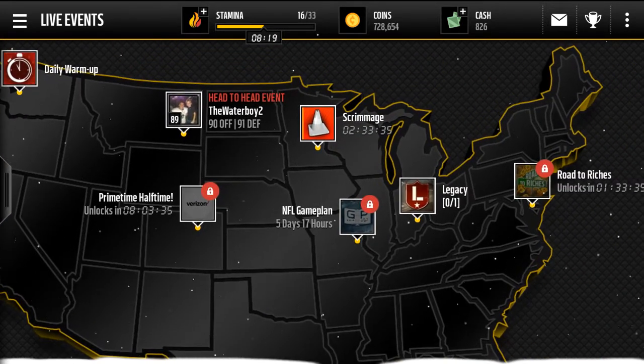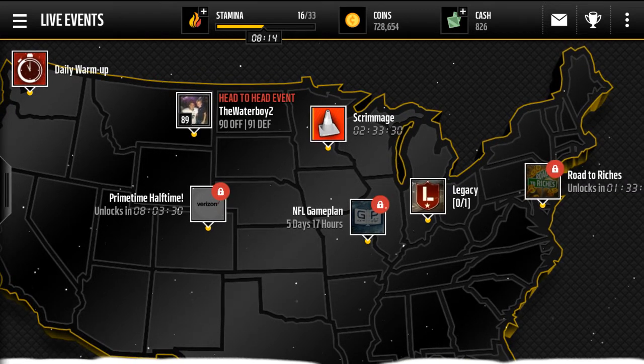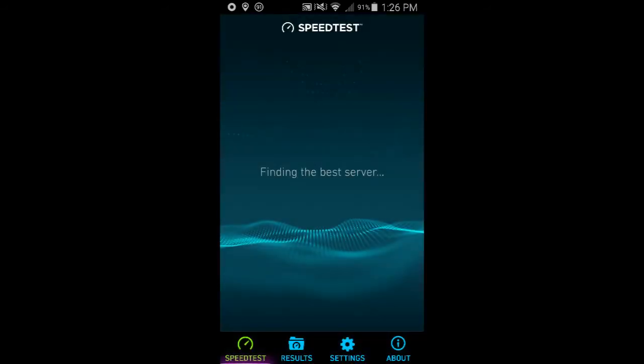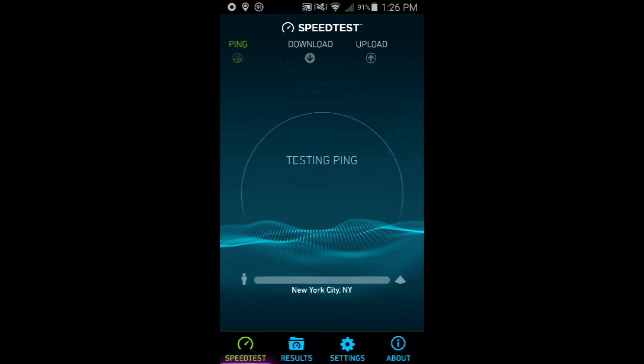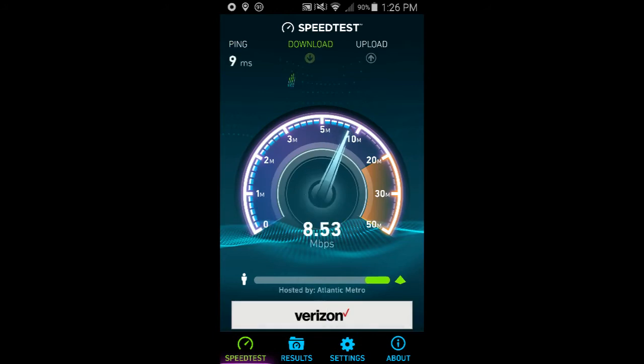The first thing you need before you start sniping is obviously the game. But besides that, you need to check your internet connection. Go to the Ookla Speed Test — it's an app on Android and should be on Apple too. What you want to do is begin the test. It will come up and test your ping. The lower your ping, the better. A 9 ping is amazing. My download speed right now is not terrible, but not the best — it will still work.